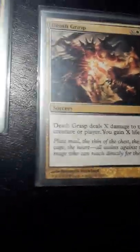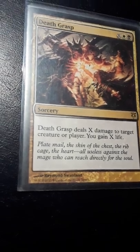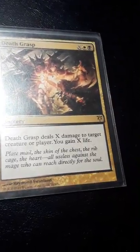I have two Death's Grasp. I can deal damage to a player and gain that much life, where X is the additional mana I pay on top of the white and black cost.